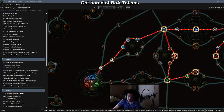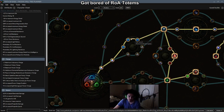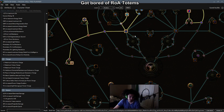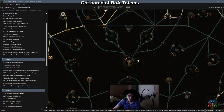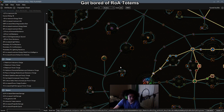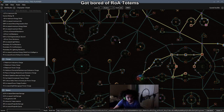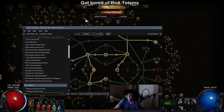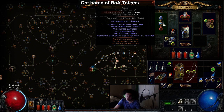I decided to start Shadow because they get 4% cast speed nodes. Templar doesn't get cast speed, and Witch gets 3% cast speed nodes. Witch technically has 16% spell damage and Shadow only has 14%, so in a sense Witch could be better — I'm not 100% sure yet. I grabbed Trickery. This will be a crit character since Freeze Pulse has a 6% base critical strike chance, which is very high.